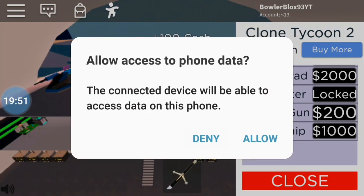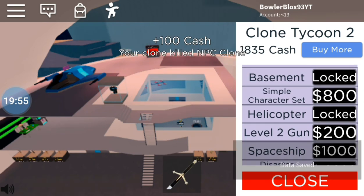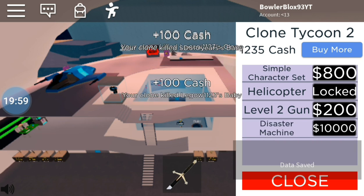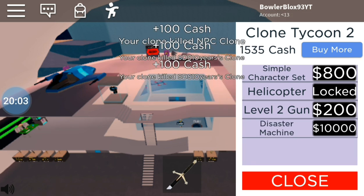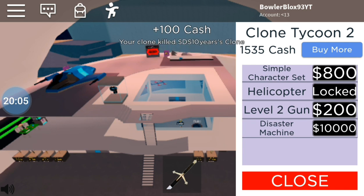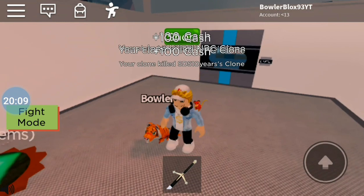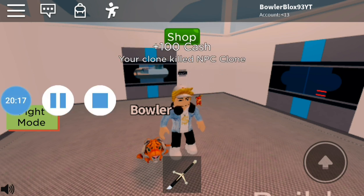What else do we got to buy? Obviously the jet, then the missile pod, and I think the spaceship and disaster machine — this is gonna have to call for a part three. Hope you guys enjoyed — if you did, smash that like and subscribe and I'll see you guys in the next video, whichever it may be. Goodbye!